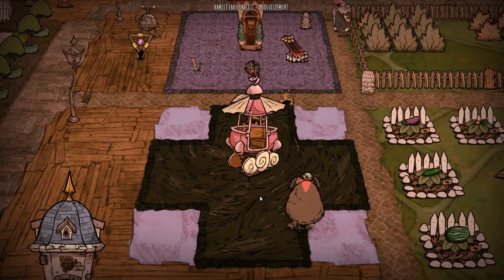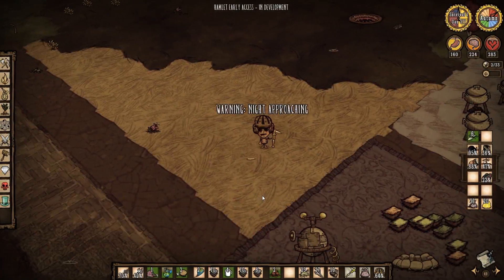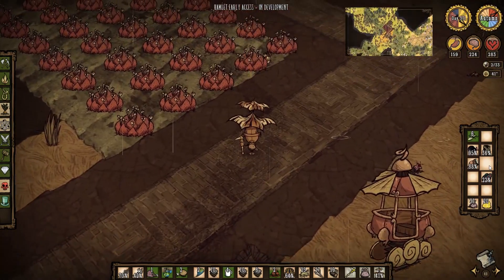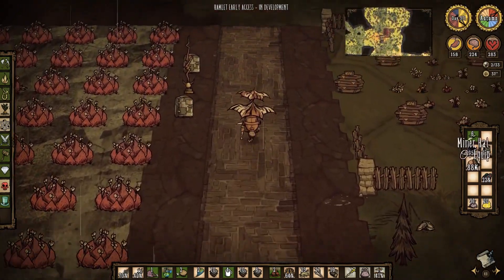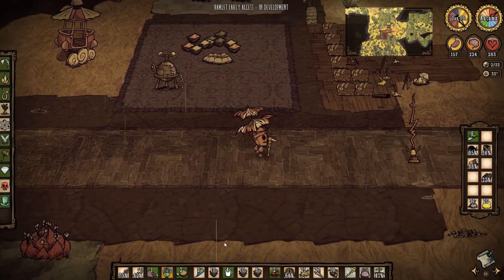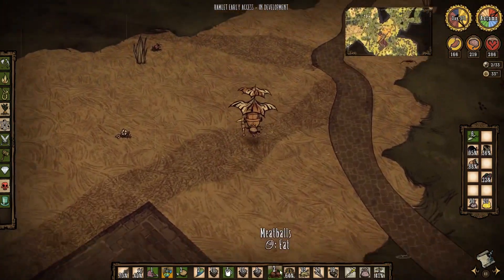Rainer Giants. I feel like the world that I'm kind of neglecting now is Shipwrecked. Hamlet has my mega base. Rainer Giants has the most space and also has caves. Shipwrecked — it's got the volcano and we've basically picked it clean. But apart from that it doesn't really have much in the way of mega base building, unfortunately.